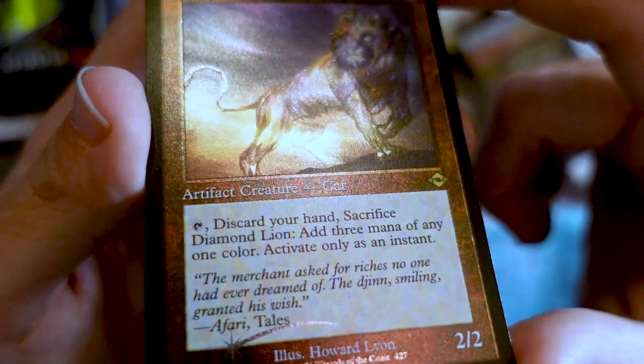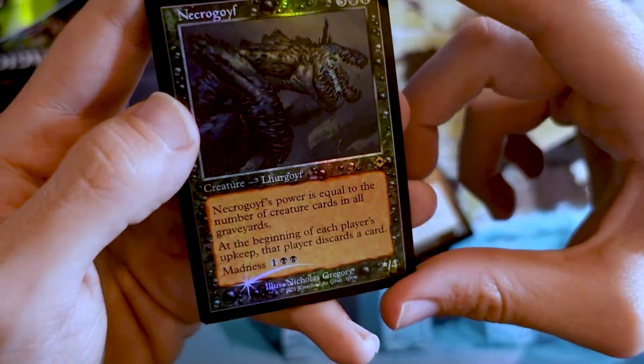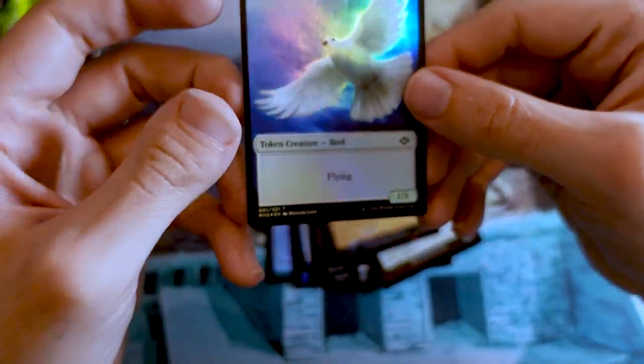Foil Etched Diamond Lion — I love getting the foil Diamond Lion, that just feels appropriate. The foil artifacts in the old frame are the chef's kiss real winner. Foil etched looks so good on that card line. Then Necrogoyf as our alternate framed card, foil at the end, and then our token — Bird and Treasure.